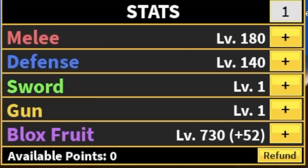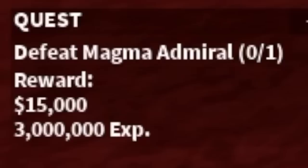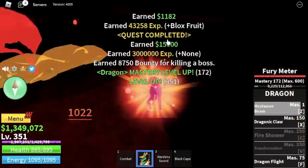Stat check: 180 melee, Defense 140, Blast fruit 730. Next island is the Magma Village. Here we're going to defeat the Magma Admiral. Like I always say, you only need to dodge one skill — that one — and everything will be fine.